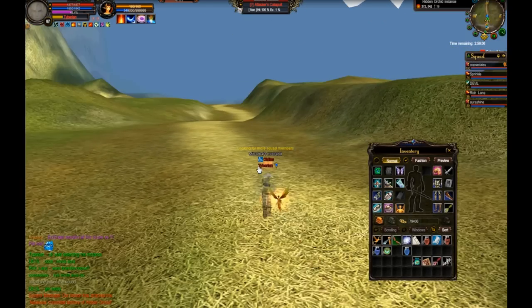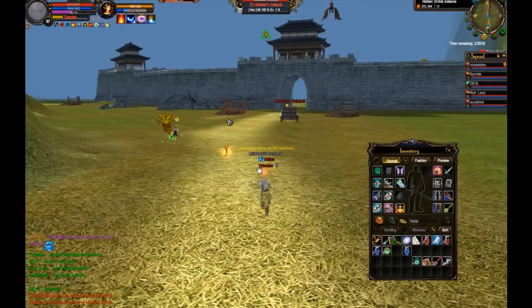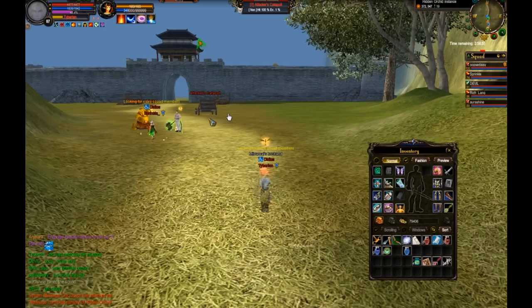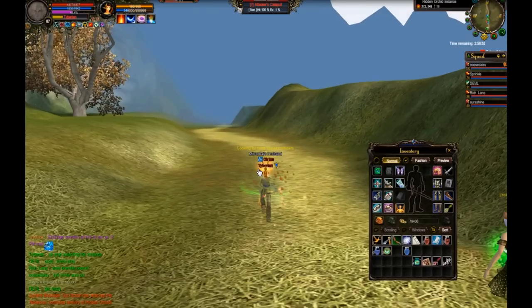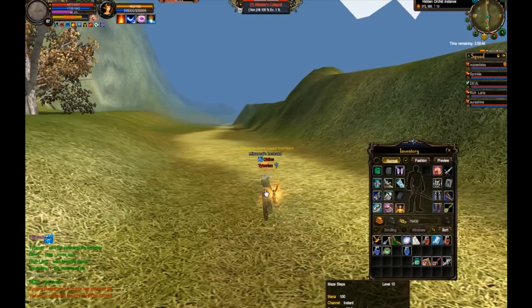If you run too fast it goes red, and if you go beyond the red the connection breaks and you'll lose your catapult. At this distance I'd say there's about 15 metres between me and the catapult as I'm pulling it along — so that's the distance you need to maintain.